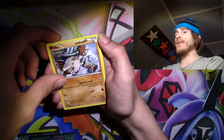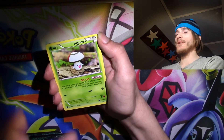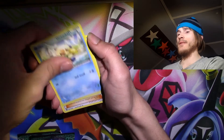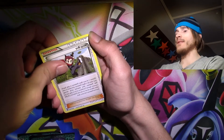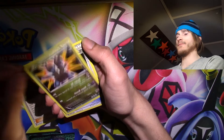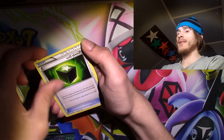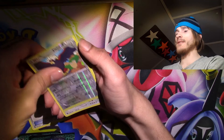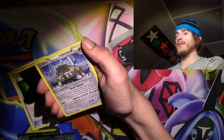That was a Klink, by the way. A Mankey climbing the building. Fungus. Nidoran. Oshawott — that's nice. A Ninja Boy, just a Ninja Boy. Zorua. Greedy Dice. A Braviary. And a Bastiodon.